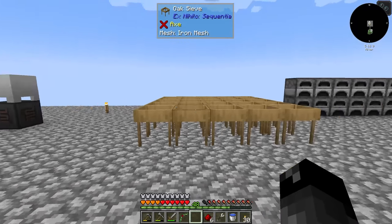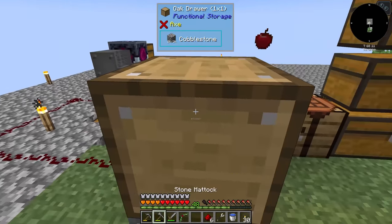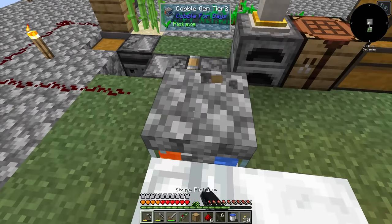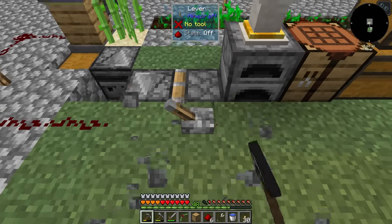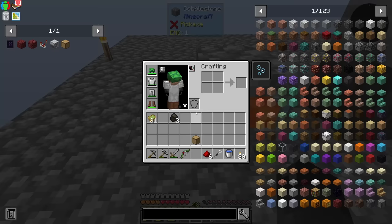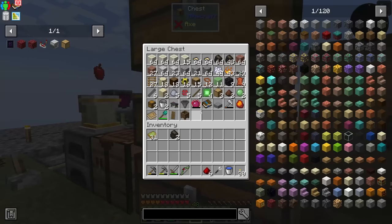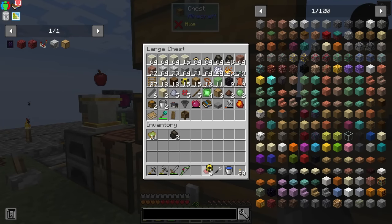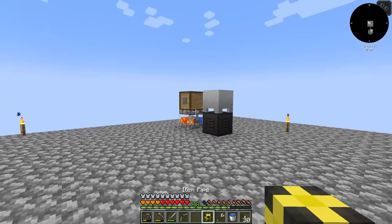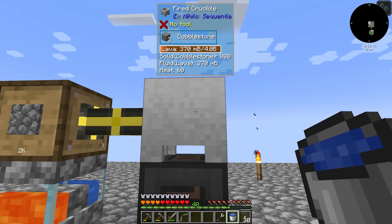The next thing we need to do is get a constant supply of cobblestone being put into this thing to constantly make the lava. We'll grab the cobble gen and set these over here in preparation. I'll put the cobble generator and this guy here, and then we just need a pipe directly over — one of these pipes. I have the wrench on me, which is great. That'll go here and now we have constant lava being produced, which is awesome.